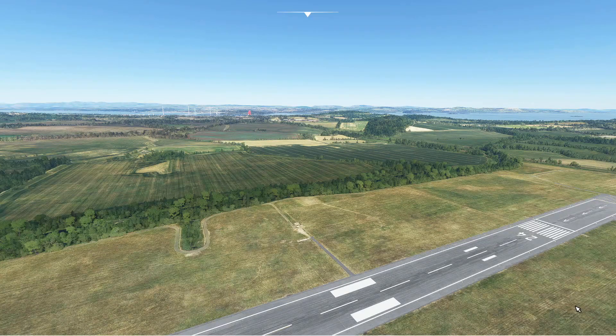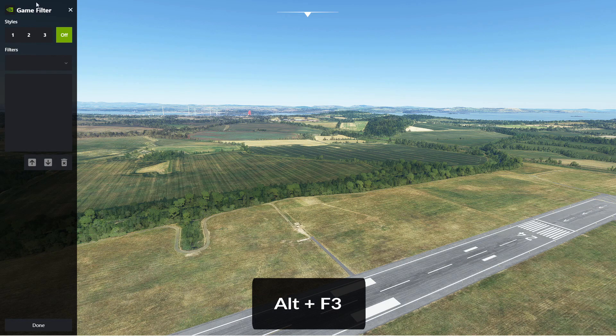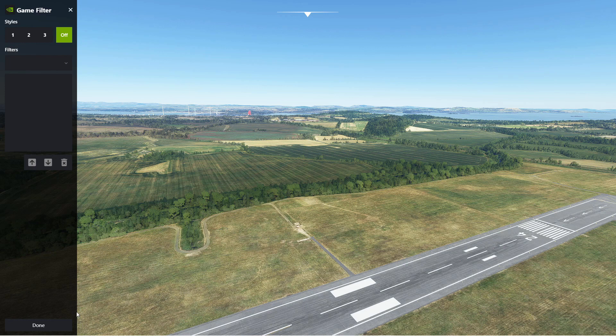For Nvidia graphics cards, to bring up the overlay you hold Alt and then press F3 to bring up this filter. Be careful, because if you hit Alt and F4 by mistake it just closes the sim without asking for any confirmation.